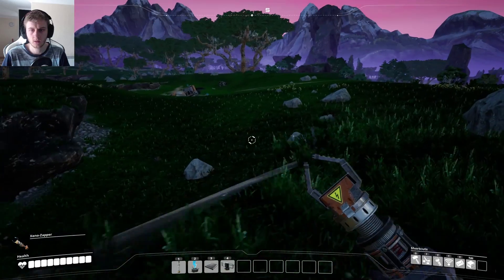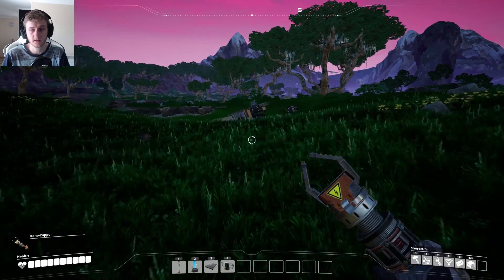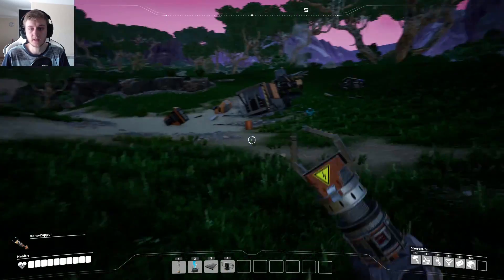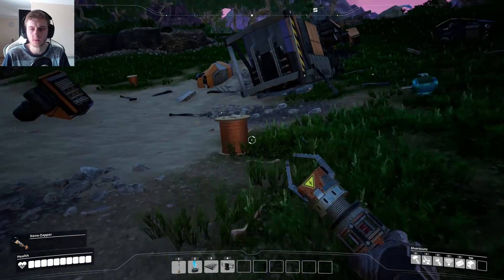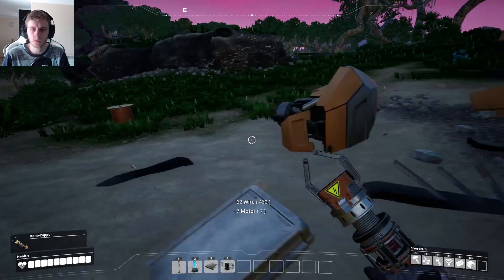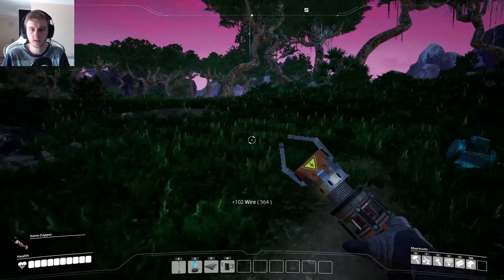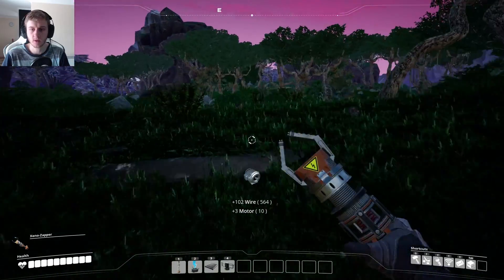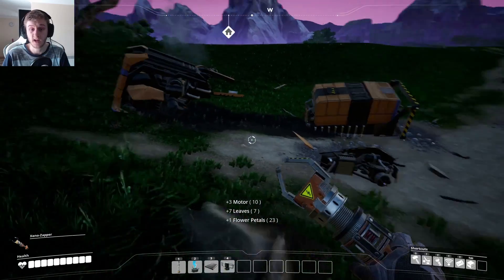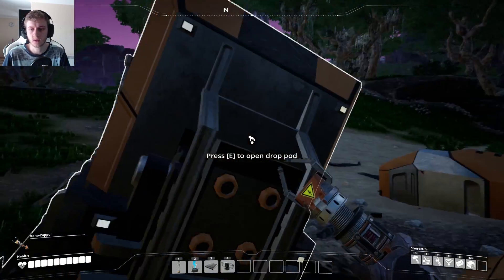Hello, crash site! I can get some good resources from you because I can see them on the ground. 62 wires, 7 motors, 122 wires, but that's nothing. Another 3 motors — that's 10 motors from this crash site. I mean, I was the third to survive. But interesting. Open tripod.